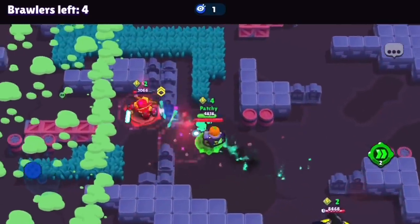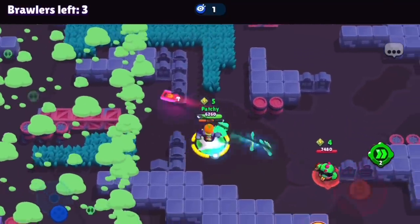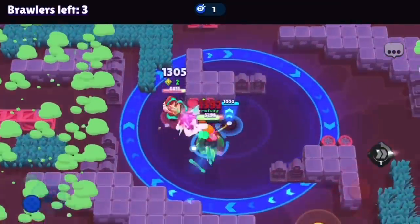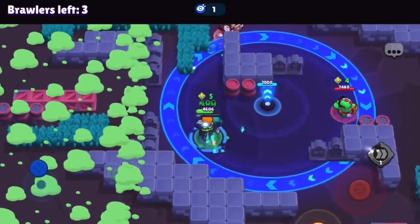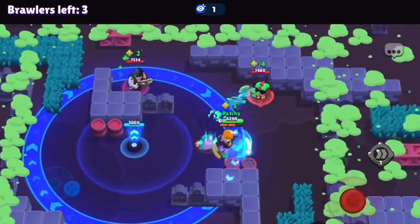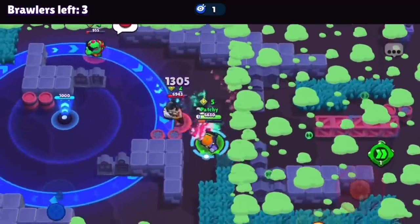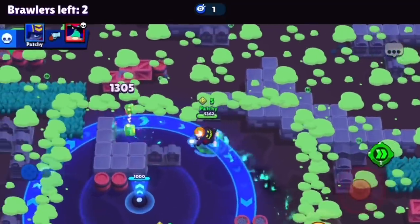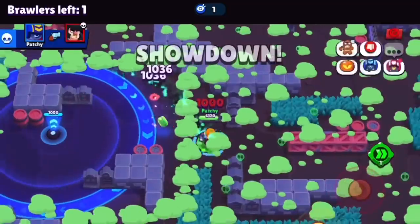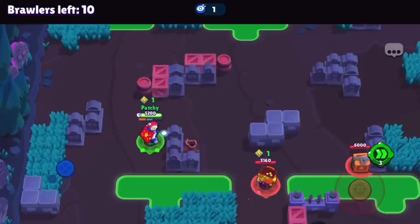I go back to the Surge, he hits me twice so I back up and use a super. I'm pretty sure there's a Buzz kill happening in the top left, so I make sure not to go there — caution paid off. I hit the Surge, get my super, end up killing him. Then a Bull charges on me — kind of trapped — but he runs away. Buzz misses his super and gadgets to the wall. I have control of mid, but they both team on me. I get shots on Buzz, juke a few hits, kill Buzz, then dash around Bull 40 times and kill him too. Nice win.